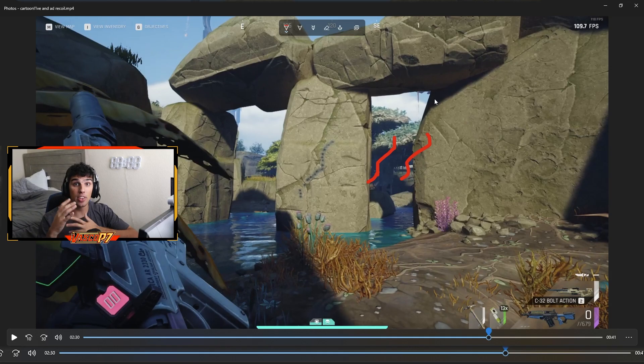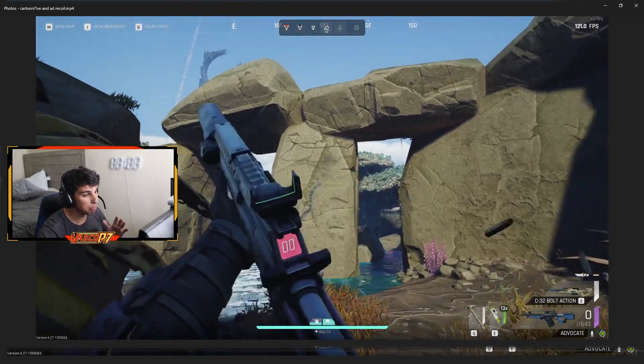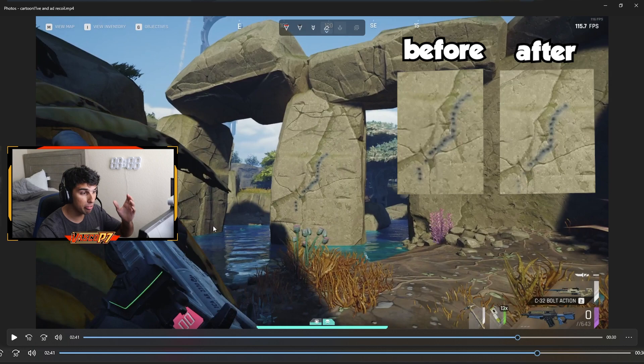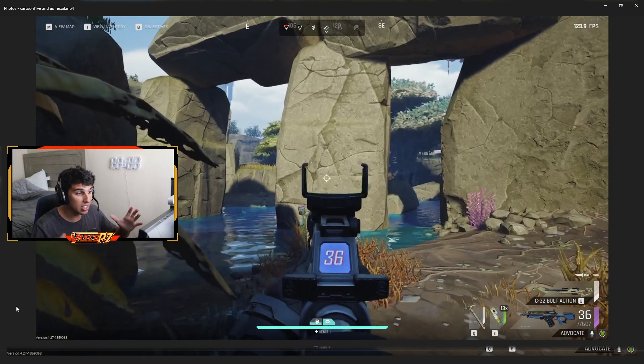Now let's compare the recoil with all attachments on the weapon. As we see, it's the same type of pattern but slightly different — there isn't much of a change. I'll put a side-by-side image on screen showing before and after attachments. There is a slight difference, but really it's just easier to control because all of the recoil patterns are more compact. You don't have to pull as far right or left — just hold that middle line. With attachments it curves more in a straight line to the right and isn't as zigzaggy.